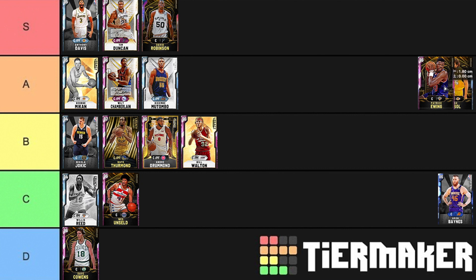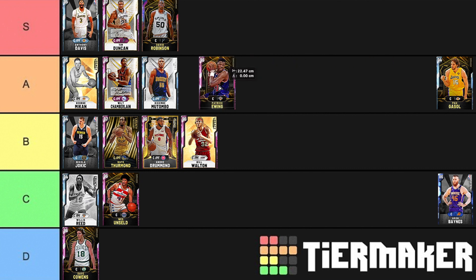Next, we have Patrick Ewing, who is going to go into A tier. He's got decent height, can play well in the post, shoot the three ball when wide open, and he's a good defender. As far as Pink Diamond token awards go, he's definitely one of the better ones.